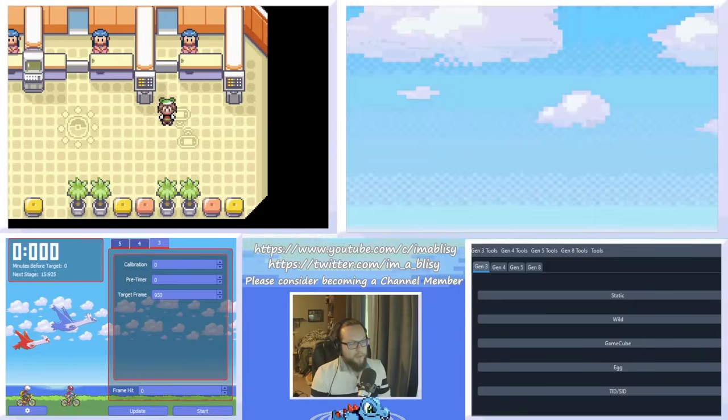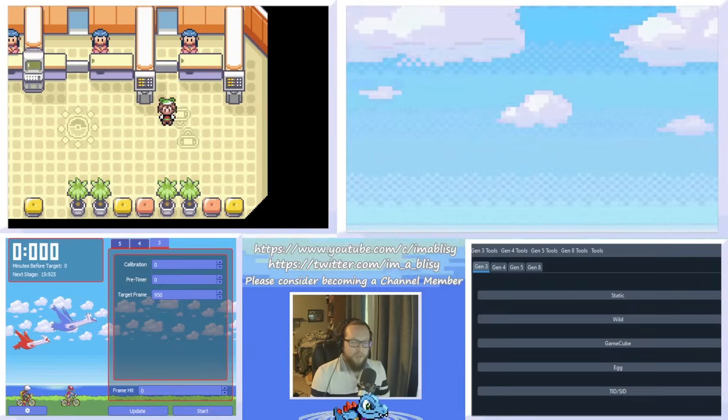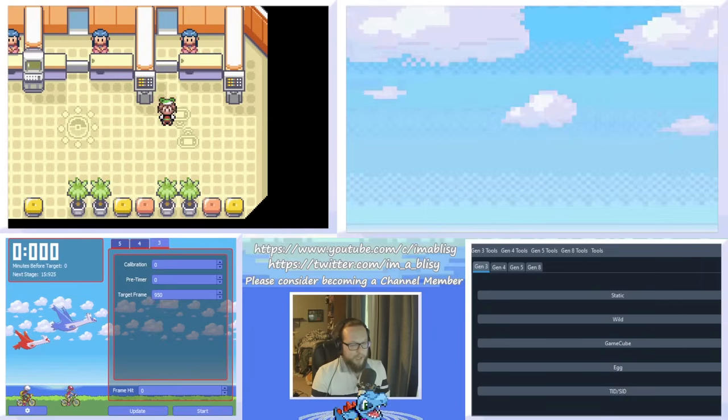Today I'm going to be showing you how to RNG manipulate a shiny starter in Pokemon Emerald version. In addition to that, you're going to figure out your secret ID along the way. If you don't want to restart your game but still want to RNG shinies and learn your secret ID, I have a video covering how to do that by deducing the IVs of an already caught shiny Pokemon.